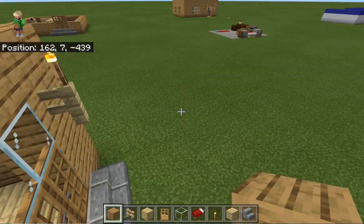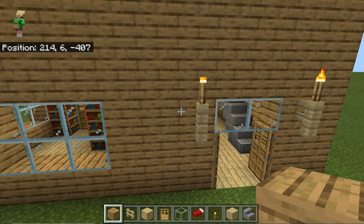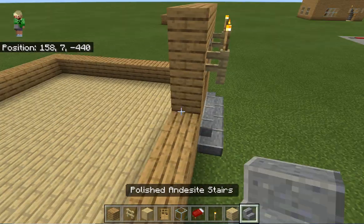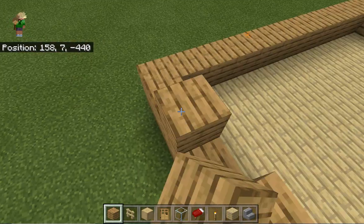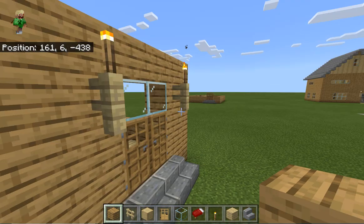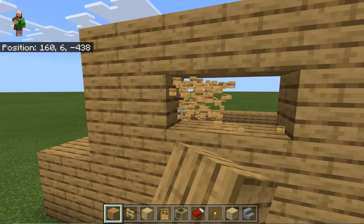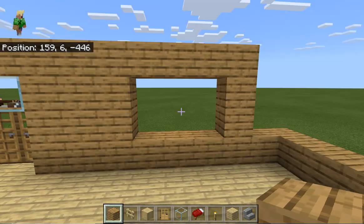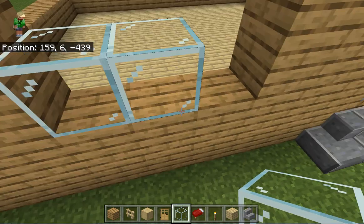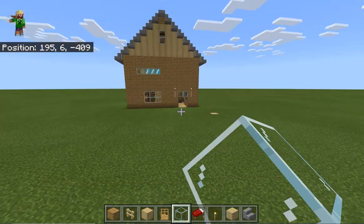Now, on the build I built before — away from the fence, count two blocks and then do a six-glass window. From the fence block, go one, two — break three blocks and break three under it. It should look like this on the inside and like this on the outside if you're doing it over ground. Fill that in with glass, and that's our first floor front windows.